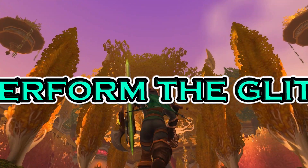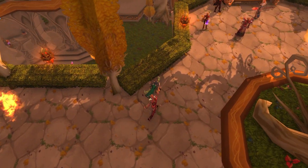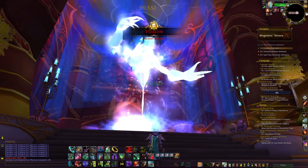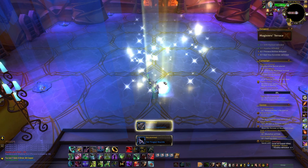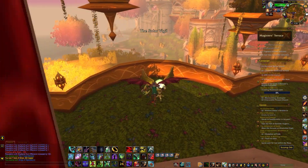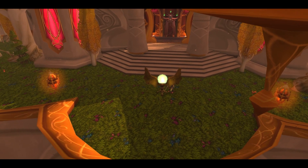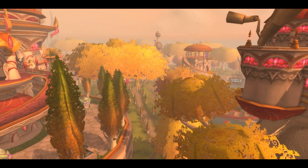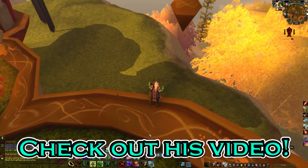When I originally tried to glitch out of bounds in the Magister's Terrace, I already knew that I needed to head to this opening here after the second boss, Vexiles. After you defeat him, we arrive at the opening in which you can watch the cutscene that depicts the entire Sunwell and what's going on there. If I would have watched Hidden Azeroth's video on this place, I would have noticed that the glitch is fairly easy to pull off. But at this point, I had not seen it — I actually missed it on his channel.